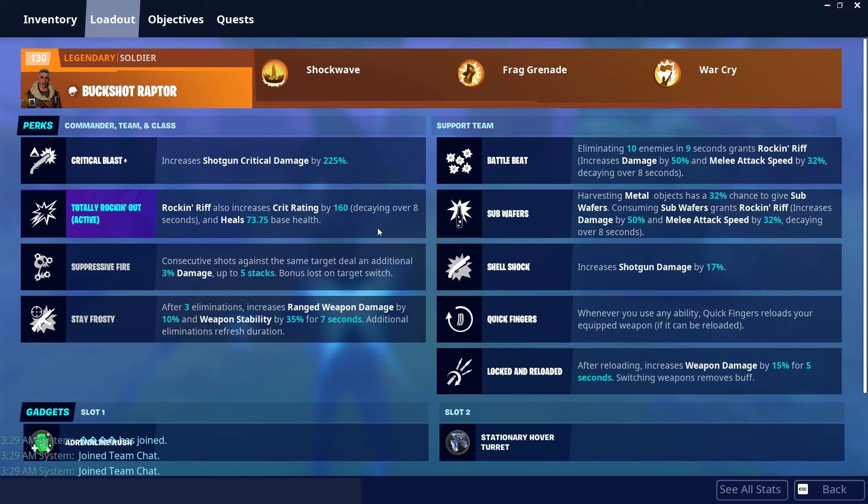We have Totally Rocket Now to increase our crit rating, which is great because we crit a lot more, and Buckshot Raptor increases the crit damage by a lot. My Husk Buster that I found also has a crit damage perk, so whenever we crit, it's going to do a lot of damage.